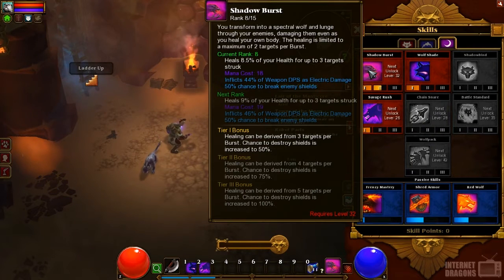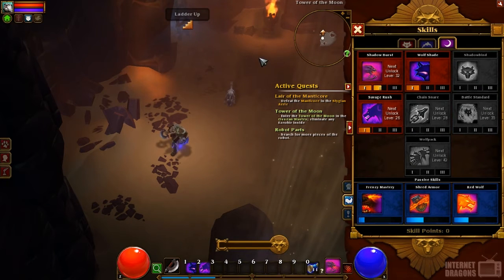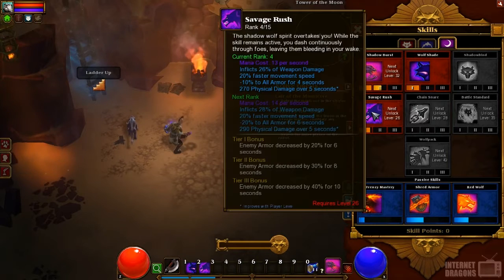I don't really use that many potions, which is good, because these monsters do not play around on Veteran — it's nice to see they scaled up the difficulty from the first Torchlight. Shadow Burst is also a great escape ability for getting out of bad situations or reaching caster or ranged mobs. The latest skill I've been using, which I absolutely love, is Savage Rush.